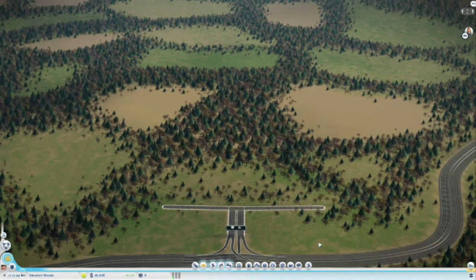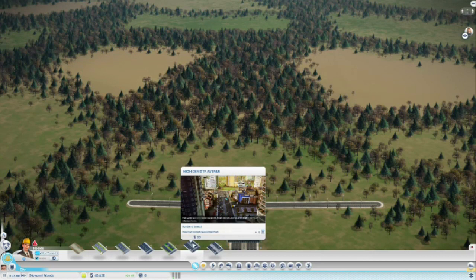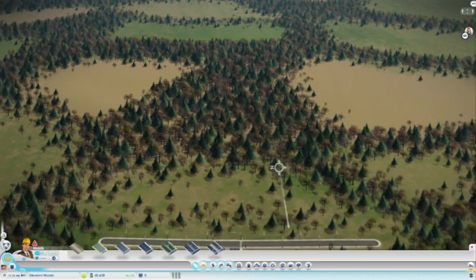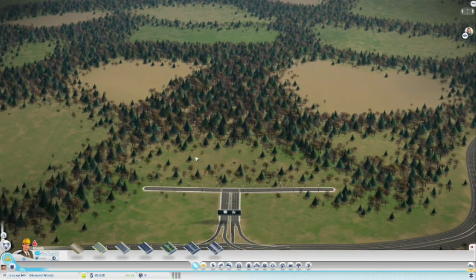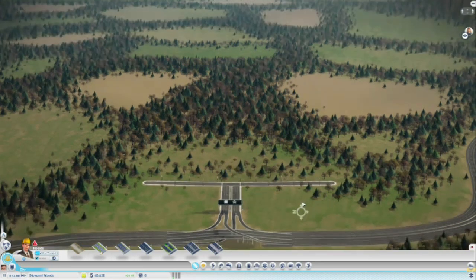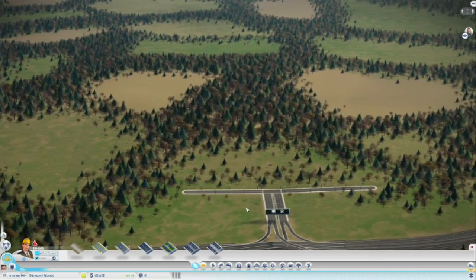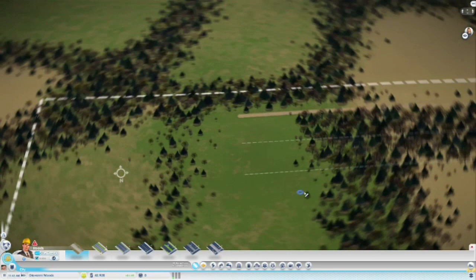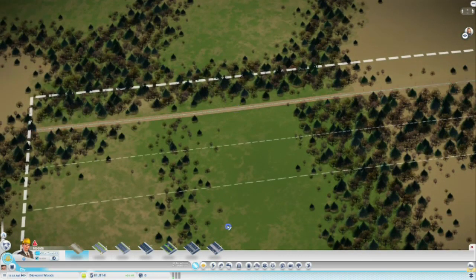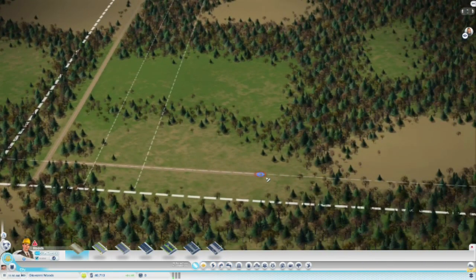I'm not putting the big road in yet. Some people would start by dragging high density or medium density roads straight down, but I'm not doing that - it costs too much. I'm also not going to drag the dirt road down here because this is your entrance and exit, so eventually you'll want a serious road. For now I can only use a dirt road, bringing it down the side - and then down here we've got a place where we can put some factories.